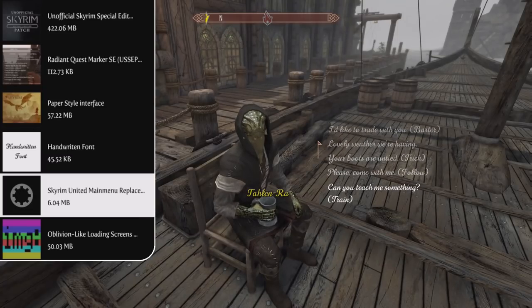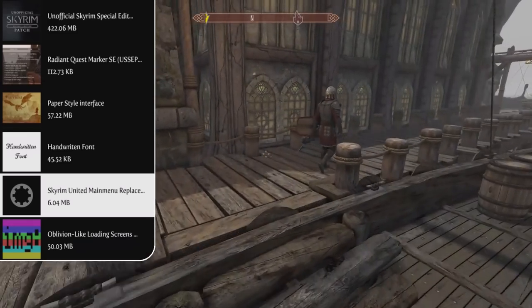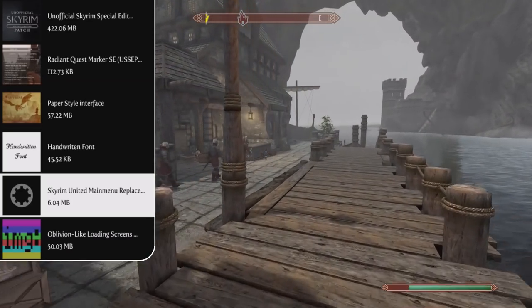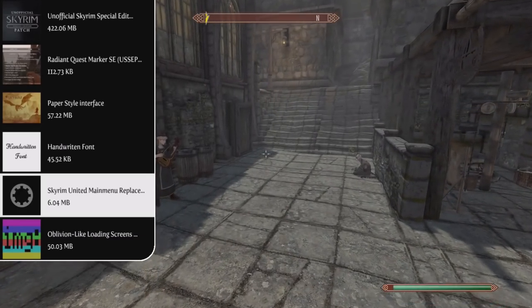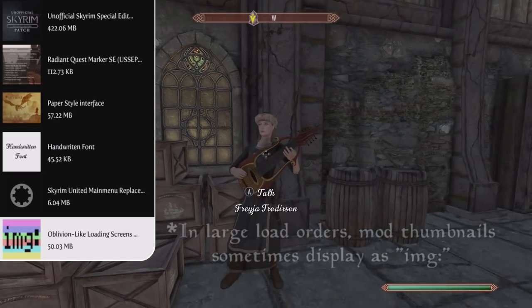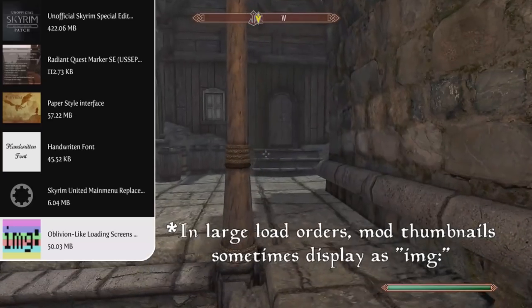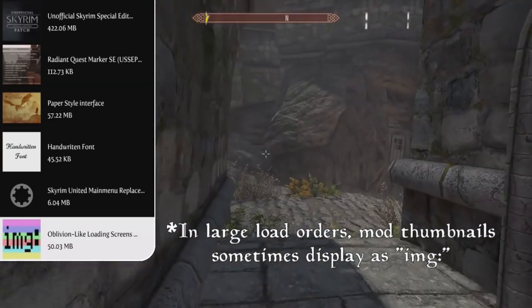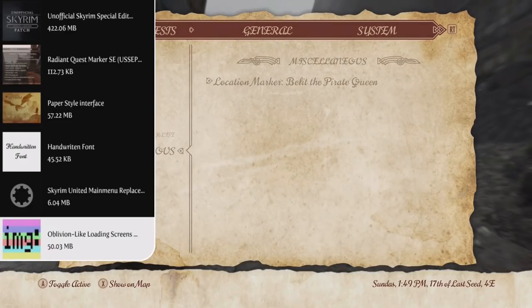After that we have the Skyrim United Main Menu Replacer, which changes your main menu to a beautiful picture of Solitude. It fits perfectly with this pirate load order because the picture features ships on their way to Solitude, and we're spending most of our time in this list out in the oceans. The next mod is the Oblivion-like Loading Screens mod, which replaces the loading screen interface to look more like Elder Scrolls Oblivion, featuring 94 lore-friendly loading screens in a paper style that goes hand-in-hand with the Paper Style Interface mod.